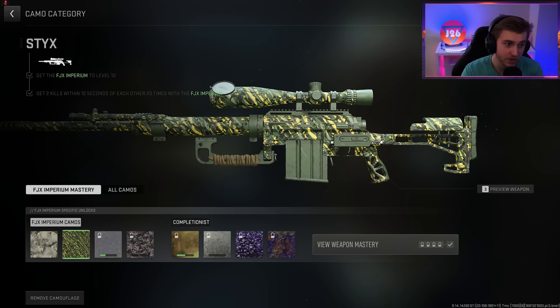We have the Styx Camo — great band — but this is getting 2 kills within 10 seconds from each other, kind of like double kills but I think it's more of an extended period, and we have to do that 20 times. This camo's alright, not bad, not the worst.